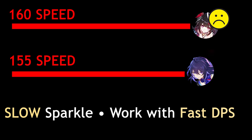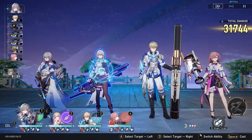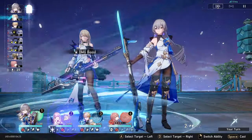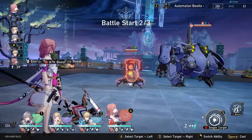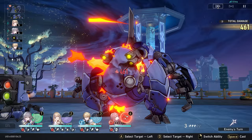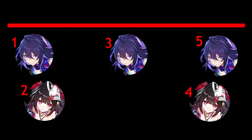This is where I'd recommend building a slow Sparkle. A slow Sparkle doesn't need to be sluggishly slow — I still recommend 134+ speed. It just means she goes after the DPS to maximize action advance usage. The rotation for a slow Sparkle looks like this: the DPS goes, then Sparkle goes and advances their next action by half, then DPS goes again, and finally Sparkle advances the other half. The DPS fully gains one extra action while having the huge crit damage buff for two of the three turns.